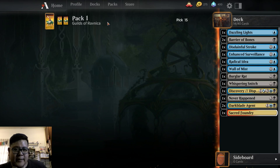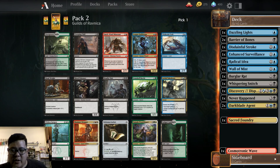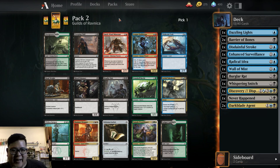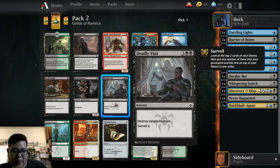Wall of Mist. Cosmotronic Wave — we could just put this in our sideboard immediately. We have an Overgrown Tomb. If this was a real draft opening real packs, I would be jumping for joy right now because these things are expensive. We have Creeping Chill, which is meh. League Guild Mage. We have Deadweight, which is a strong bit of removal. Deadly Visit is also strong removal. Artful Takedown is pretty cool removal as well. I think Deadly Visit would be a better pick for us.